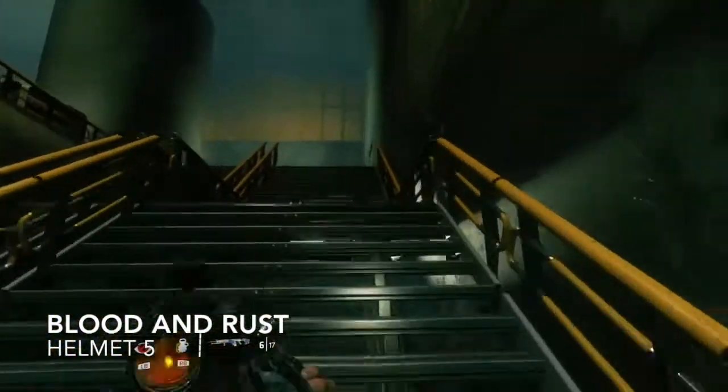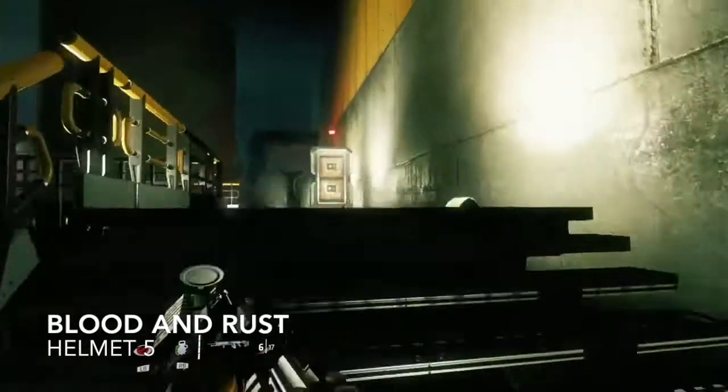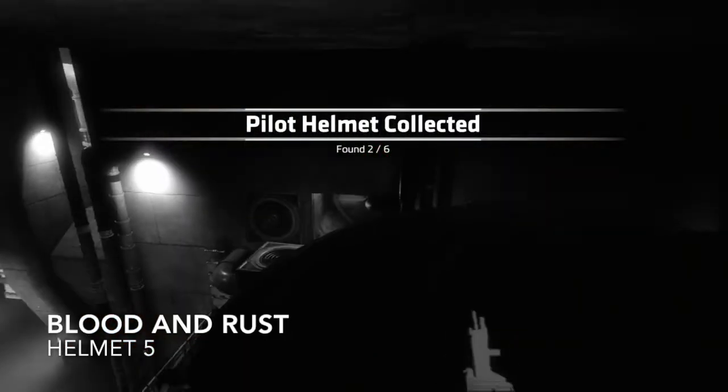Still on Blood and Rust. You'll come to this big room just before the control room. You'll see the big yellow patch across the top of the wall — use that to jump across to this large vat. Try not to get shot and grab the helmet sitting on top of the vat.